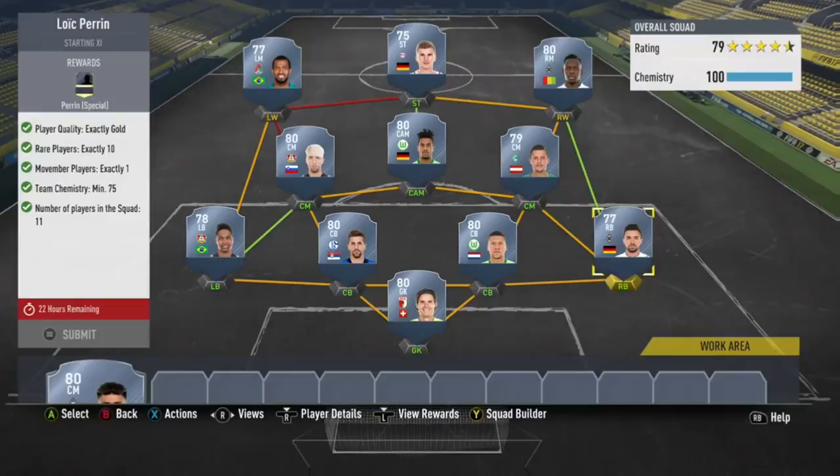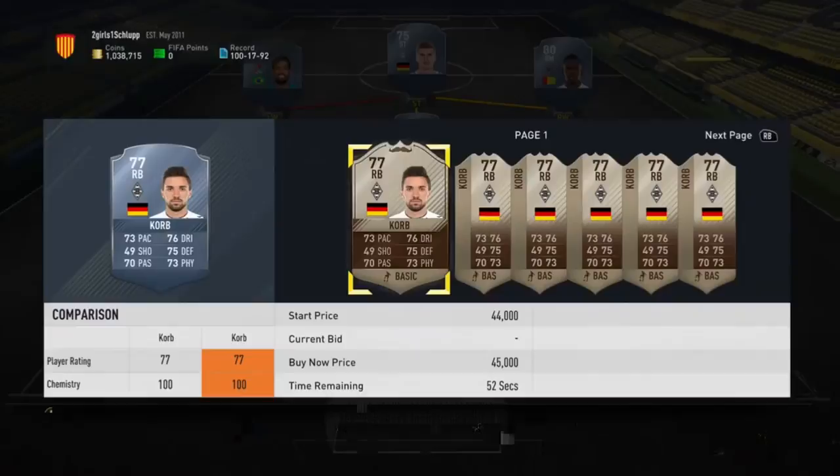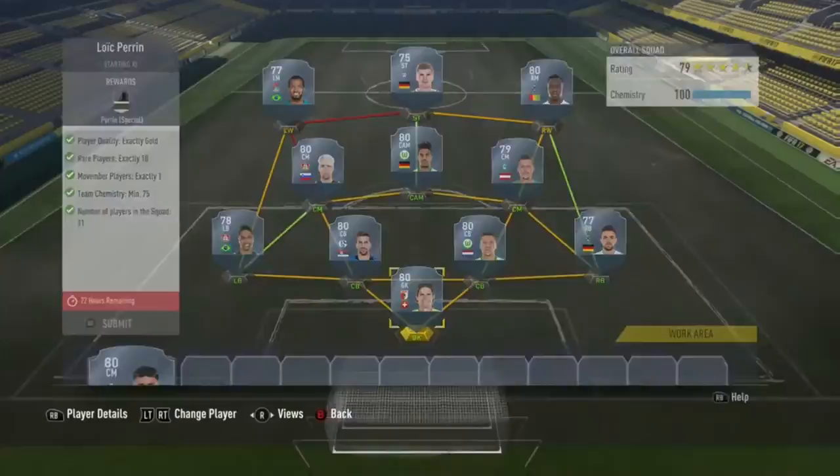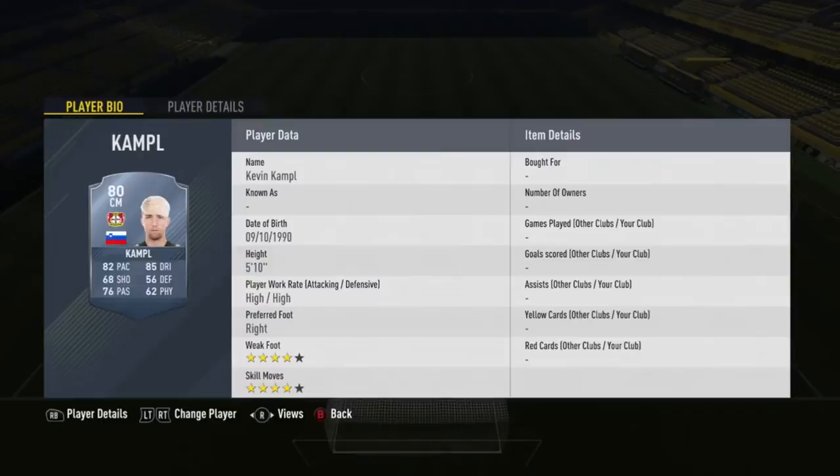This is the team you will need for the pairing SBC. You need one Movember card, a minimum of 75 chemistry, and 10 other rare players. The Movember player I put in the team is Corb, but you can use Dahud or Han, which I will show you later in the video. This is just some cheap Bundesliga rare players that you can put in your squad.